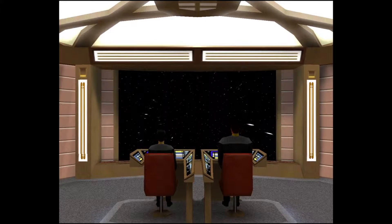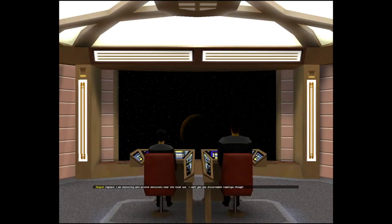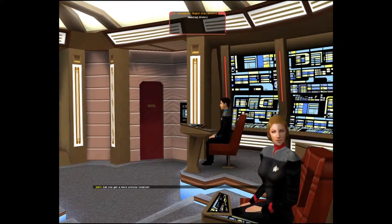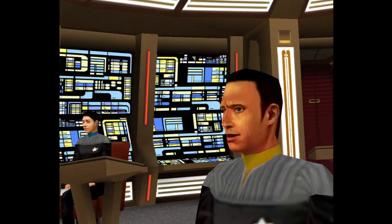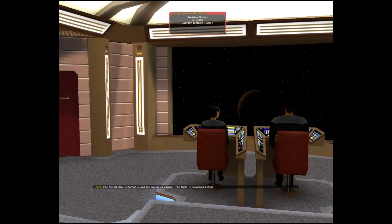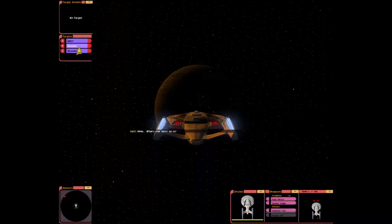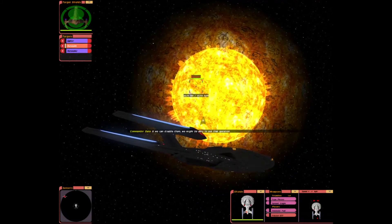I wonder what happened with the frame rate. Captain, I am detecting anti-proton emissions near the local sun - I can't get any discernible readings though. Can you get a more precise location? Not at this range, Commander - there's too much interference. Captain, I'm picking up two Kessok ships and a Cardassian Galor. The Kessok have detected us and are moving to engage. The Galor is remaining behind. What's that Galor up to? If we can disable them, we might be able to ask that question.